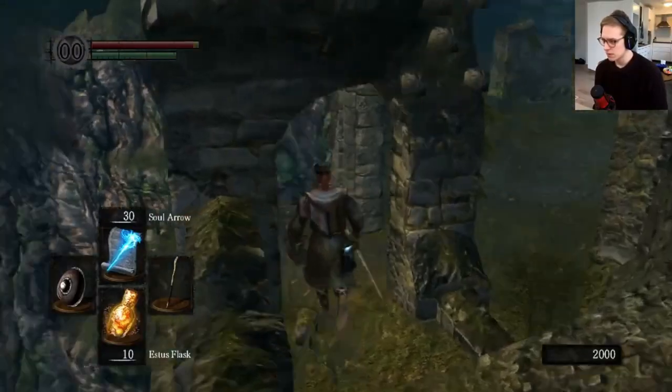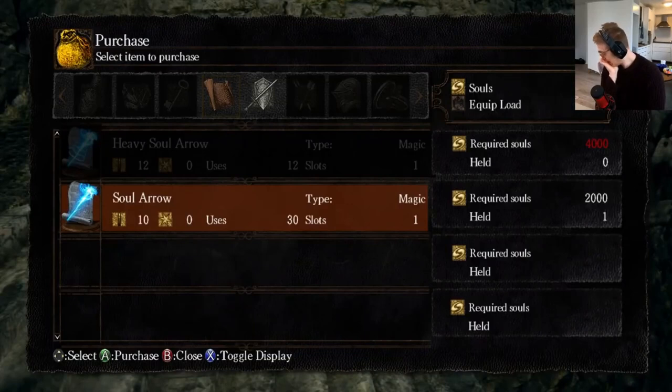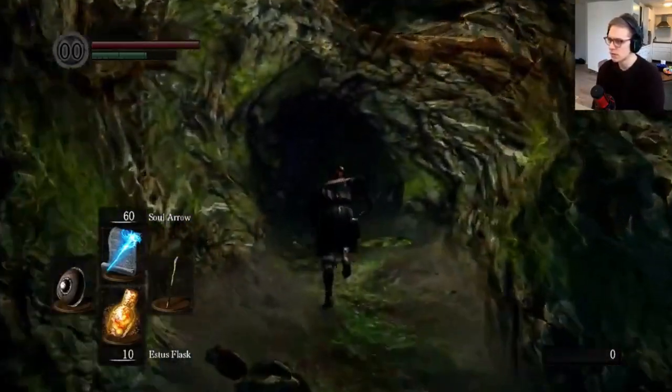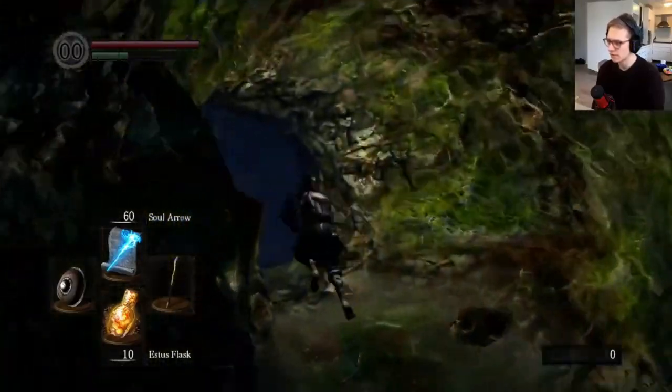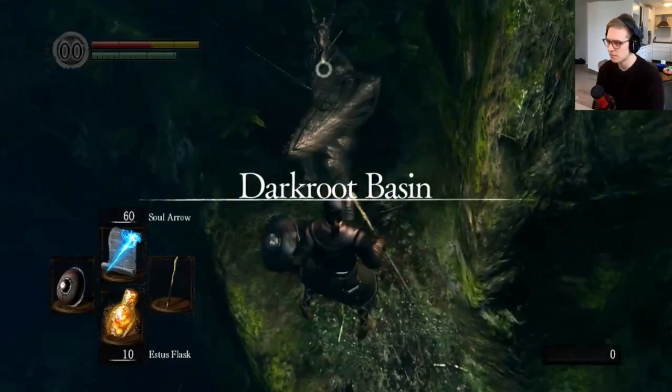From Firelink Shrine we run to New Londo Ruins and buy some extra soul arrows from Griggs of Vinheim for 2000 souls. From the character selection I recommend choosing the Master Key for your starting gift, as it allows early access to the Valley of the Drakes, from where we head towards Blighttown to get our Grass Crest Shield.